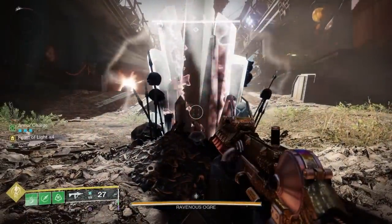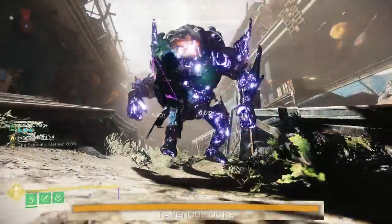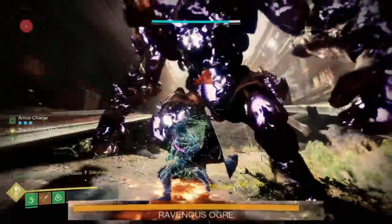My current guess is that the Super hits bosses multiple times — like if you pay enough attention, you can see that the boss's HP bar ticks twice per each Light Attack on the boss.